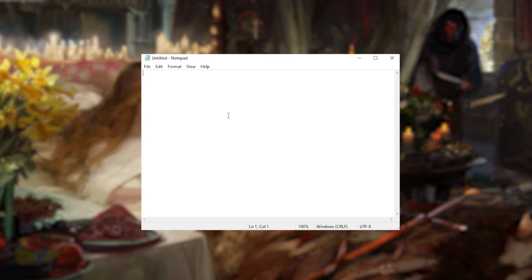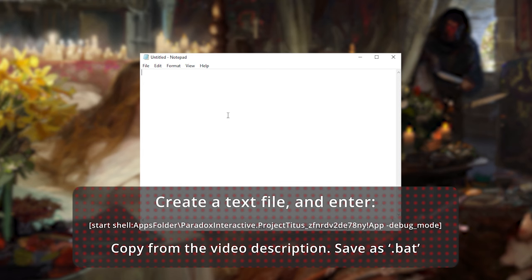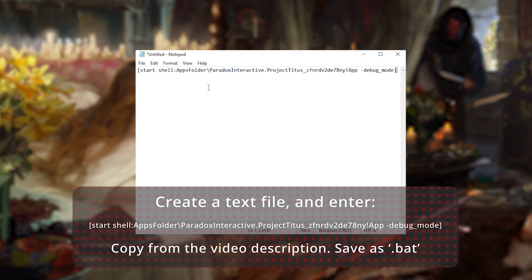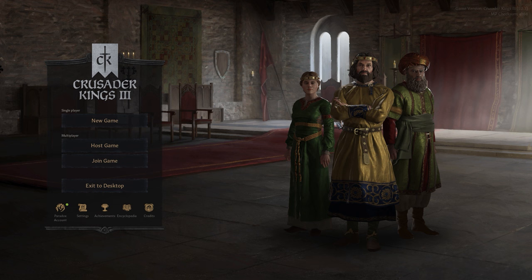But for Game Pass folks, you'll need to open the text editor of your choice, like Notepad, and create a new file in which you'll paste the following line. Save that to your desktop as a .bat file — if you name it, make sure it ends .bat. Double-click that to launch CK3 in cheat-ready mode.